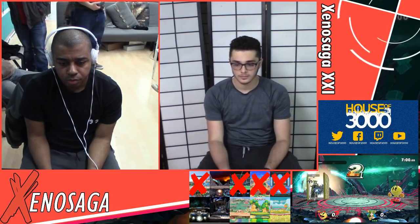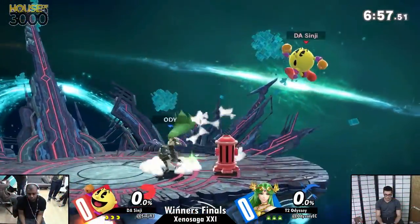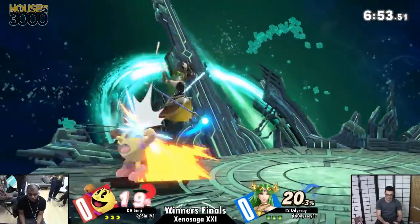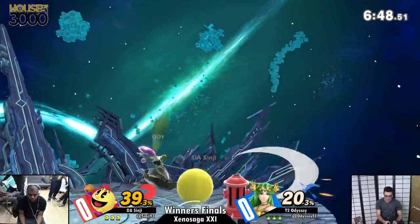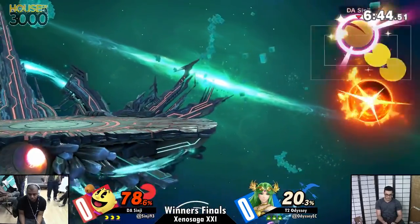We don't gotta worry about John for the time being — it's gonna be Sinji, and the first bout of the Palutena gauntlet is going to be Odyssey here in Winter's Finals. This is our first best-of-five for the evening and we're starting things off with Final Destination. Odyssey — I gotta say, I really liked his Fox in Smash 4 and I really like similar traits in his Palutena.